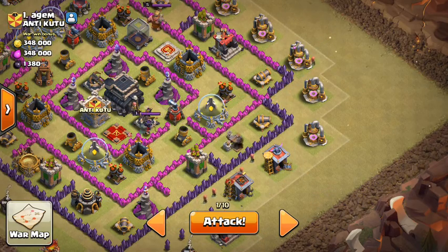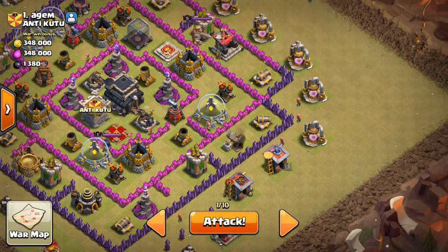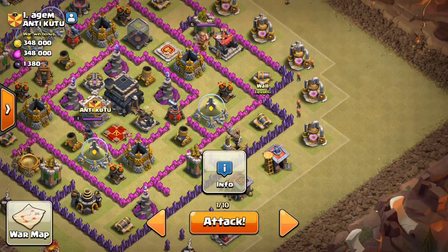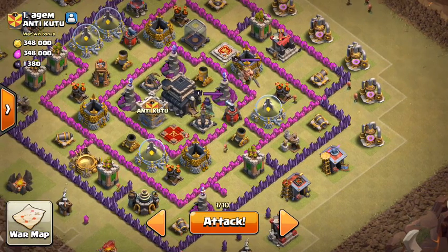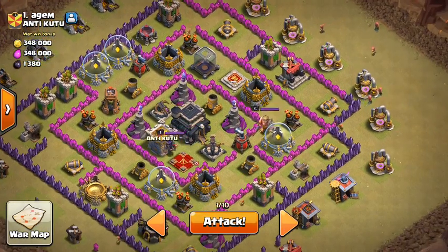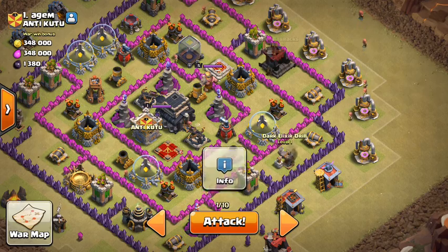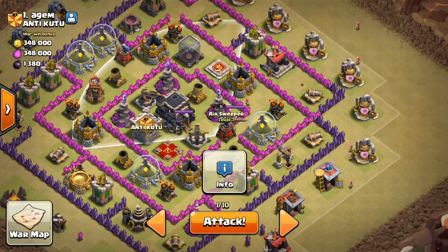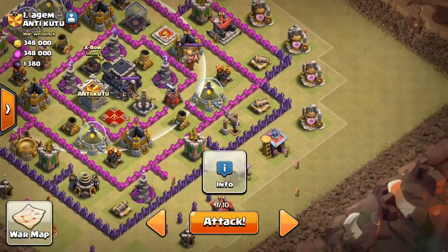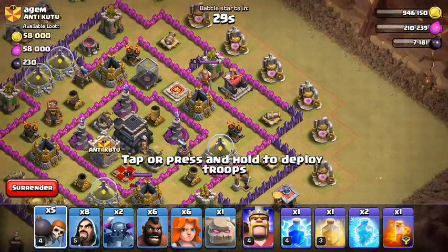I'll put in wall breakers one at a time, and hopefully they go right here because that gives an entrance to multiple areas - then once I send in everything, my troops can push through here and here and also get through where the air sweeper is. The XBows are what's bothering me most.